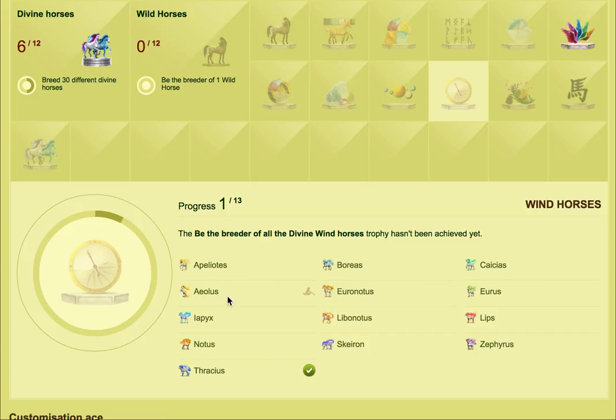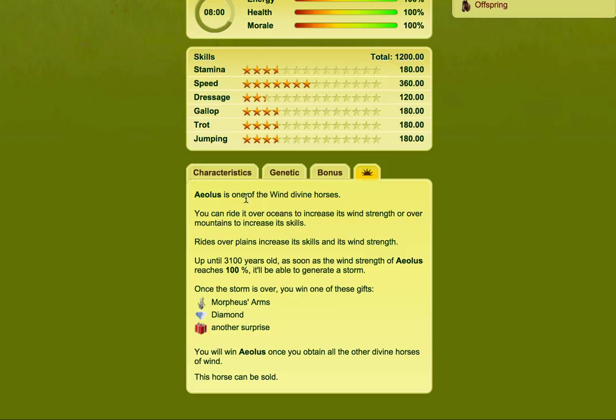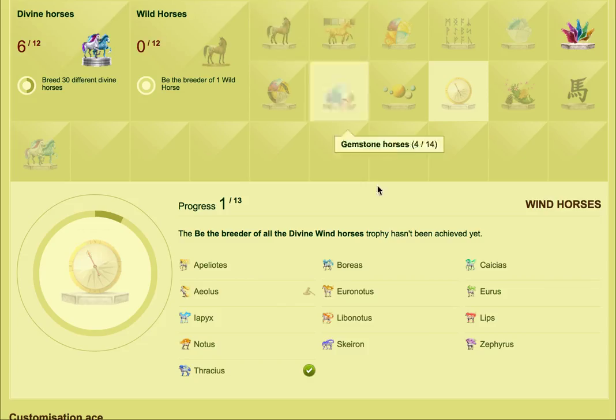And then we've got the wind horses and Ileolus — you have to have all the other types of wind ones before you can get Ileolus. Ileolus is one of the wind divine horses. You win Ileolus once you obtain all the other divine horses of wind, and this horse can be sold. So you have to have all these other types before you can have that one.